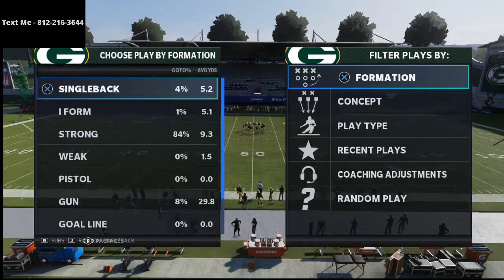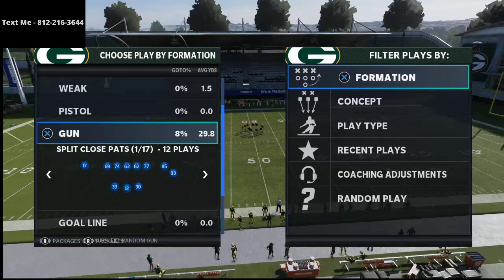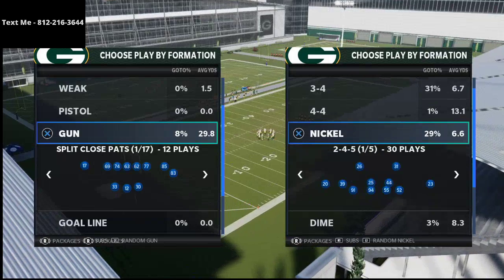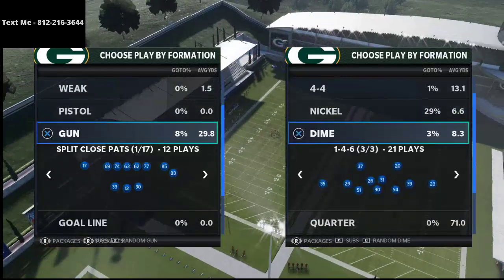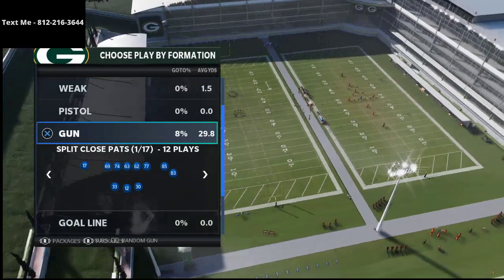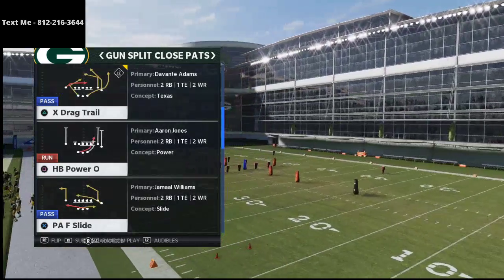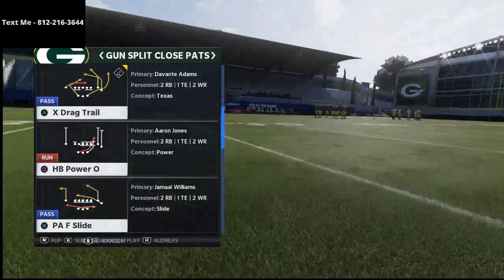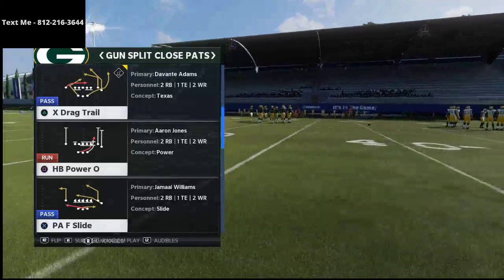Right now what we're talking about is a route combination that you can utilize from the Gun Split Close, which can be found in the New England Patriots offensive playbook. It can also be found in the Tampa Bay Bucks, but I think one of the better split closes in Madden comes from the New England Patriots playbook. We're focusing specifically on how to beat cover three, and this route combination is very effective — it overloads the defense to the right side of the field.